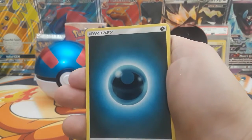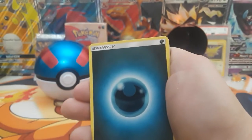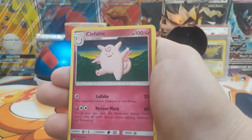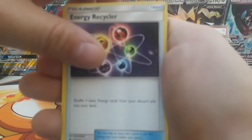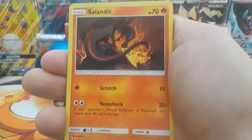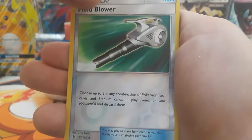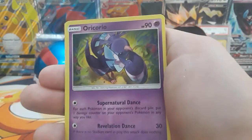Alright guys, our last pack of this Great Ball tin. Here's the code card. We have a Darkness Energy, Clefable, Max Potion, Energy Recycler, Castform, Vanillite, Murkrow, Snorunt, Nosepass. Reverse is a Field Blower. And our Rare is going to be — please let it be a good one or not, we are going to be leaving with nothing — a Non-Holo Oricorio.